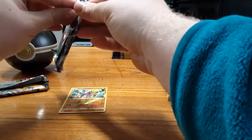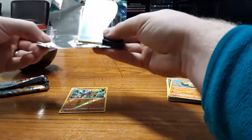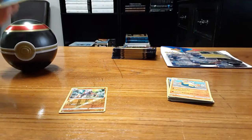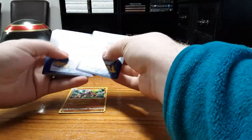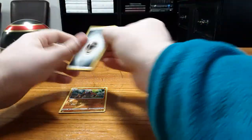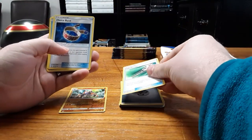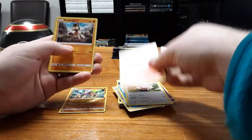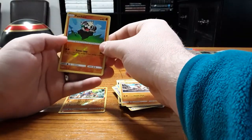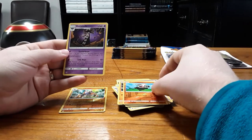Here's our last chance — we need to pull something good here if this set wants to compete with the five points we got from our booster packs earlier. We'll do four to the front, putting the rare on the back as the last thing we see. Got an energy, Field Blower — that's a playable card, very useful for expanded — Choice Band, Slowpoke, Stufful, Mudbray. Not a rare, so no points here, and not a holographic either.